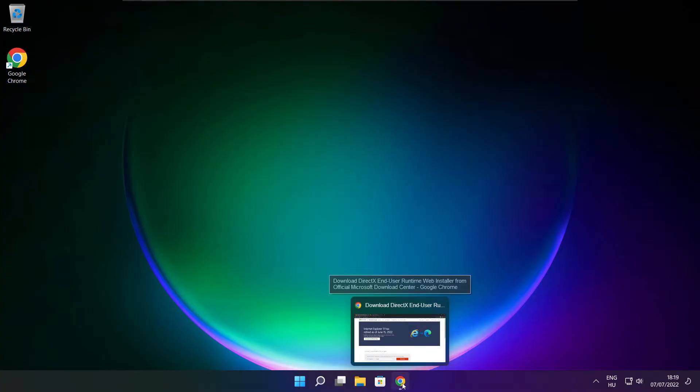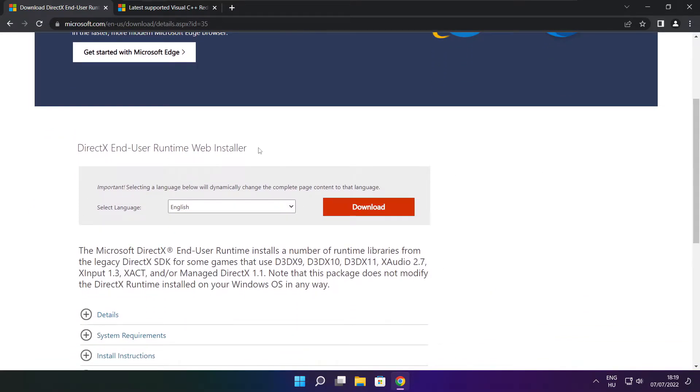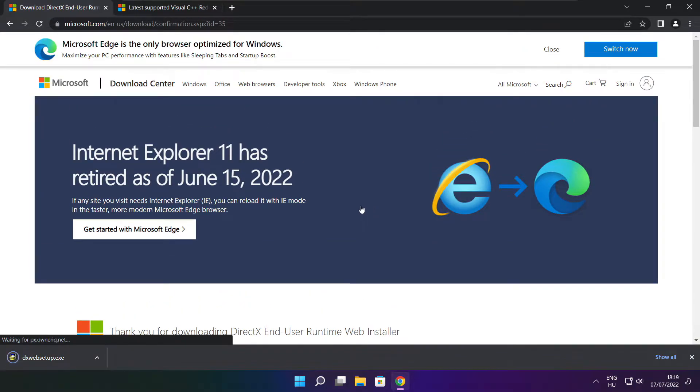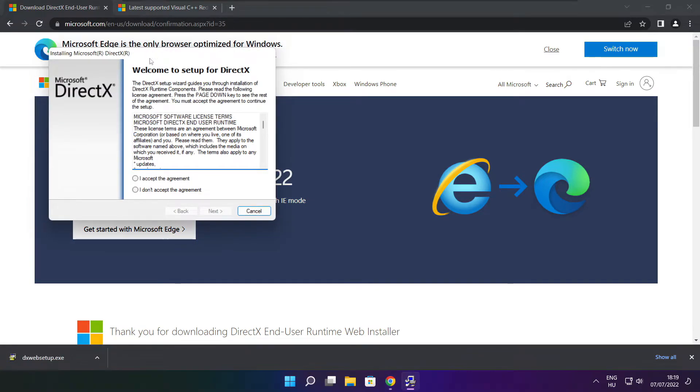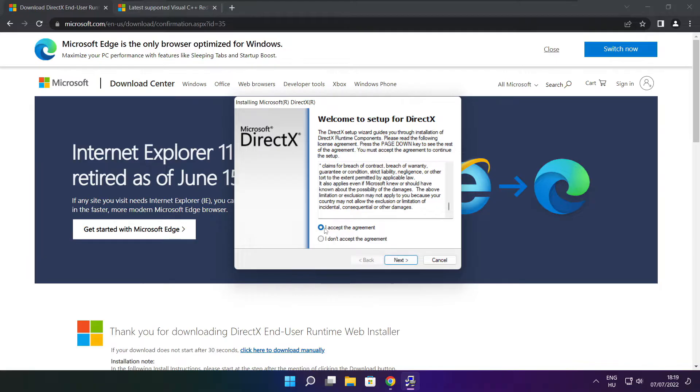Open an internet browser and go to the website — link in the description. Click Download. Install the downloaded file and click Install.